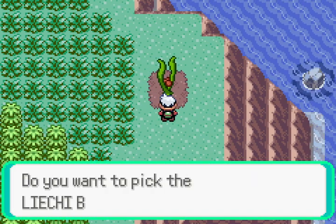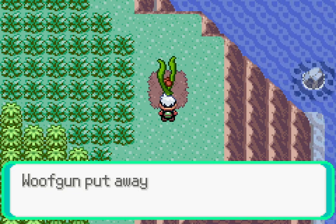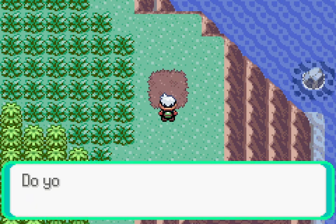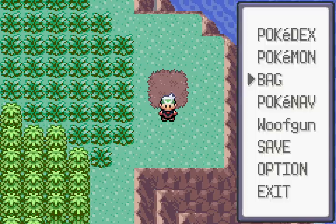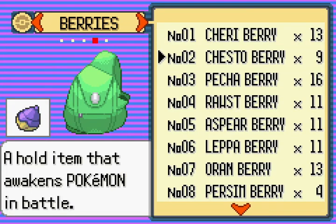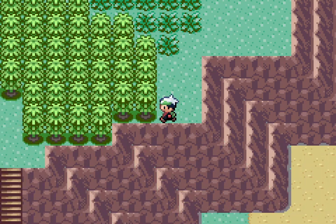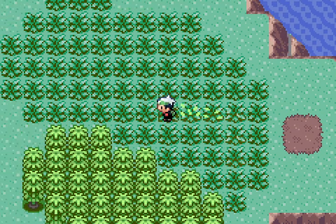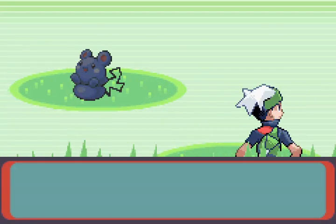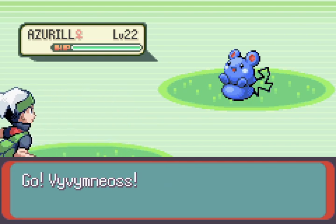There's this rare berry — a Lychee Berry. I don't know what a Lychee Berry does. What is a Lychee Berry, actually? Raise his attack, I guess it's for something. But anyways, this is a whole island. There's Azurill here — they put that in the hack.